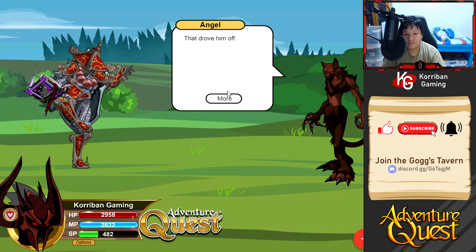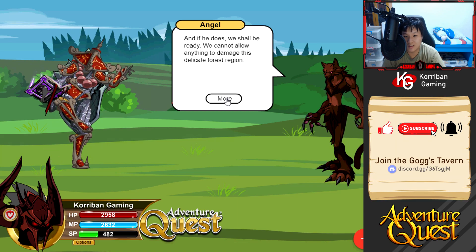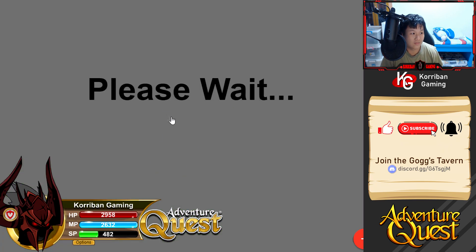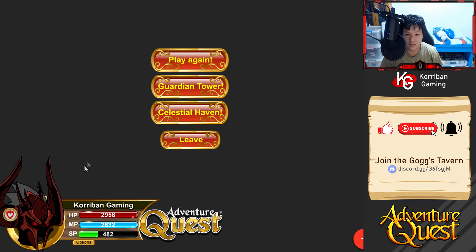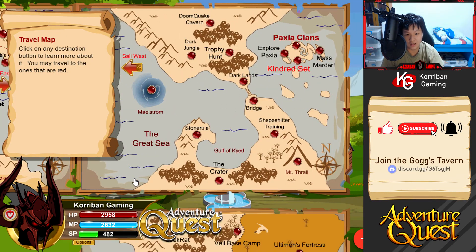Ready Be is driven off - the NPC says he may come back but we'll be ready. We receive some free items - catnip sensors. But wait, where's my Healing Branch? It seems you need to do the right quest variant to get the Healing Branch. I picked up the wrong one. So I guess we do the whole quest again and fight Ready Be again. Which one gives you the Healing Branch? I'm not sure.